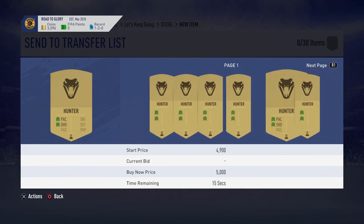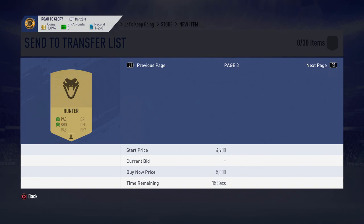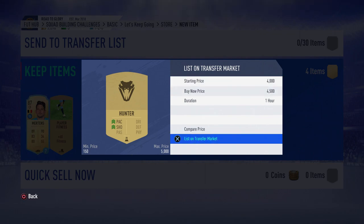Wow, that is great - I'm definitely going to sell that for the coins, what a pack! That's the result from my loan pack. I'm going to list that up for 4.5k - I think that's roughly the cheapest one. If not, I'll just send it up to 4k. That's a really good pack, I am very happy with that.